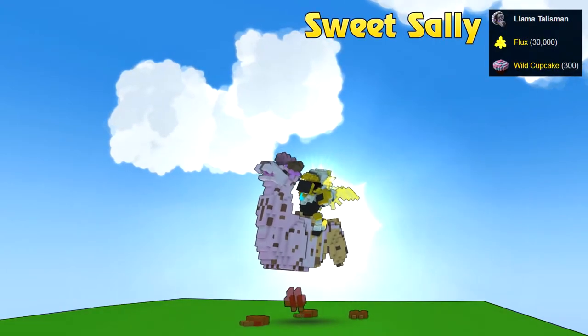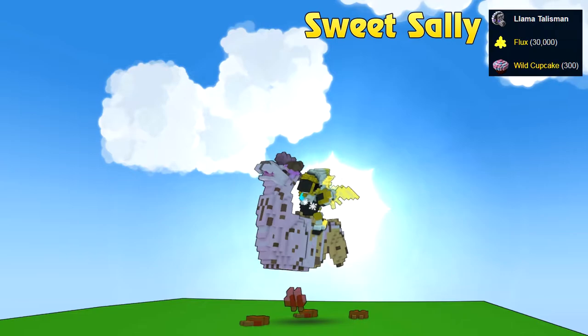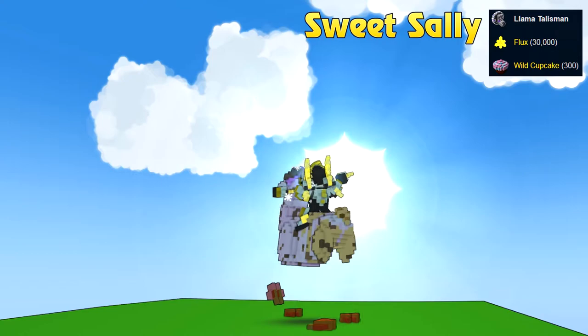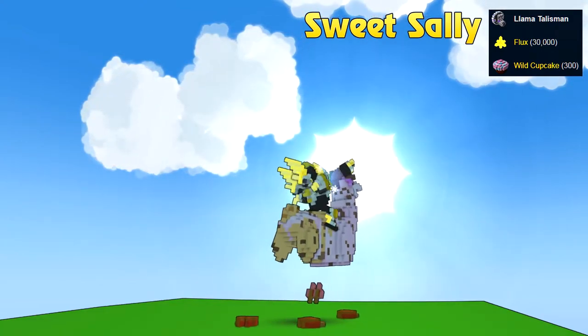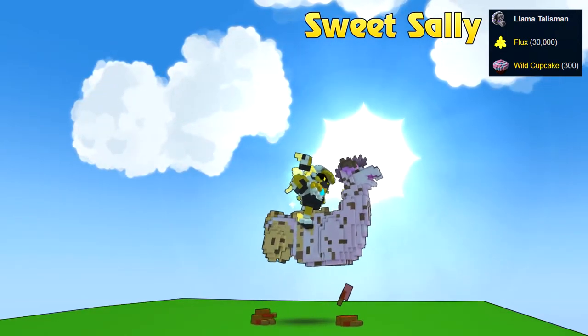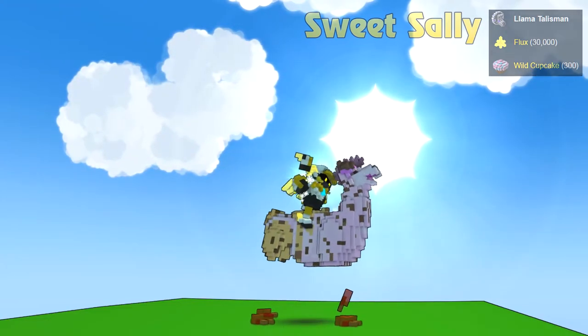The next llama is Sweet Sally, a Candorium biome themed llama. In my eyes it looks like ice cream — like strawberry ice cream with a waffle. I really like the jelly legs. I find this llama very adorable, so if you like it craft it first. This one was also my first llama I crafted.